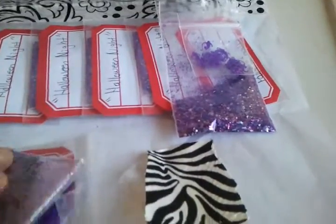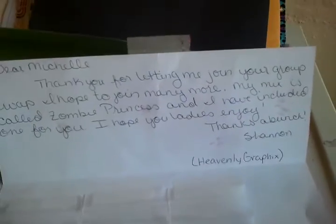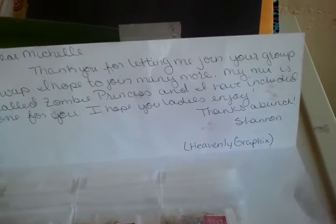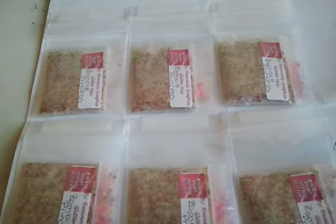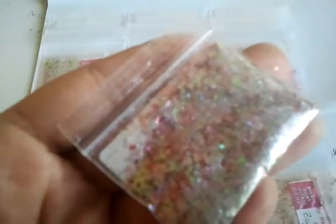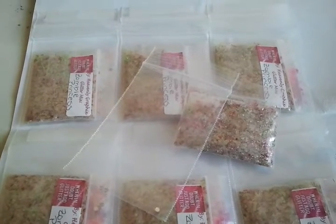Thank you so much for joining — I hope to see you on my November Swap. My next swap is from Heavenly Graphics. She goes: 'Thank you for letting me join your group swap. My mix is called Zombie Princess, and I have included one for you — I hope you enjoy.' Thank you for including one for me. This mix is a white mix with neon green stars, red tinsel, and pink squares. For her nail art she includes iridescent light pink stars and two pink 3D bows.